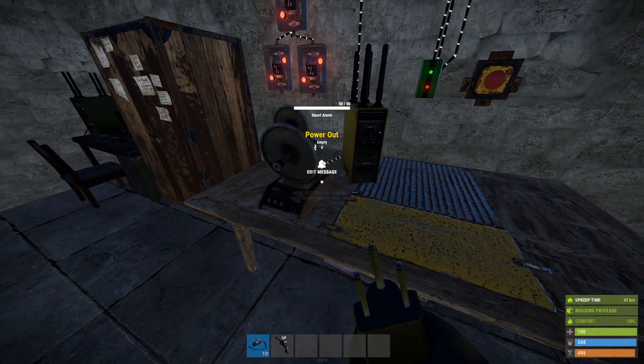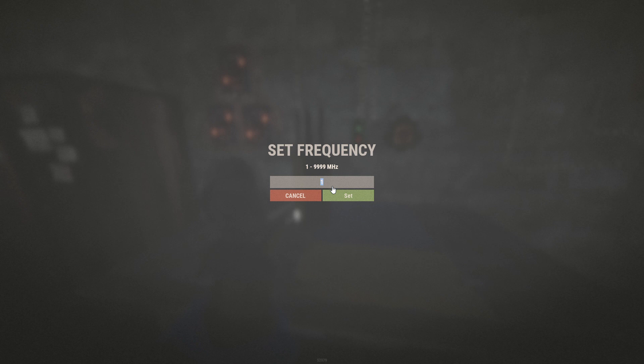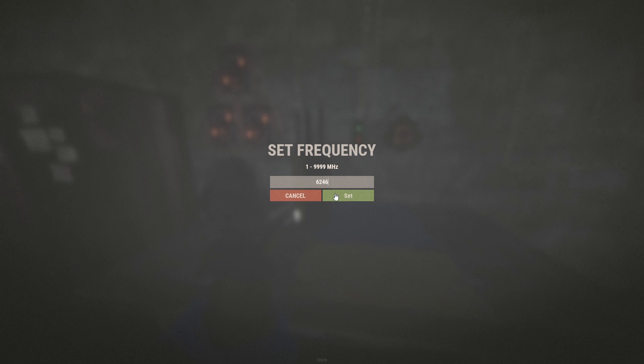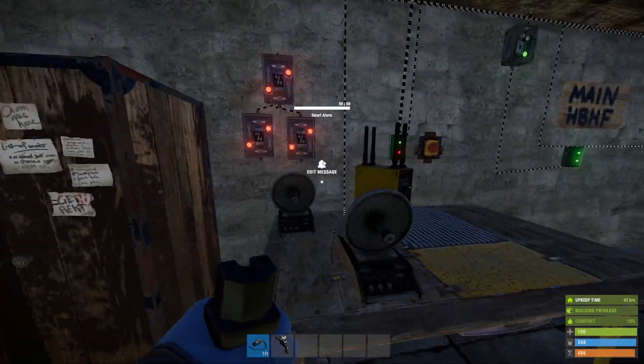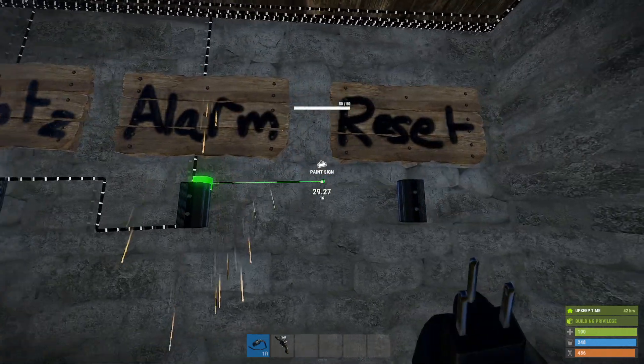We can edit the message — I'll just put 'Intruder alert, a red spy is in the base.' I'm going to take the output of this and put it into our RF broadcaster and set a random frequency — 6246. Set that on your pager and it'll go off.